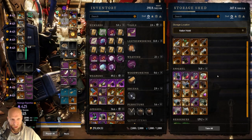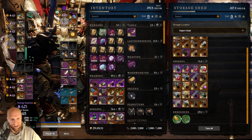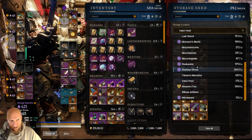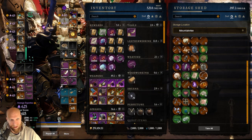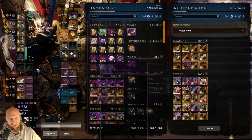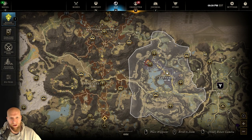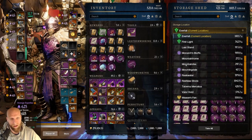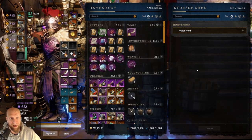Valor Hold is of course where the Angry Earth Expedition is. These resources here were just overflow — they're not supposed to be there, they're supposed to be over in Mountain Rise where we had all the other resources. Nonetheless, Valor Hold is where I keep all of my Angry Earth gear. The Expedition is up here in Eden Grove — Garden of Genesis — and so that's where we keep all of our Angry Earth gear. It just works out very nicely for me.